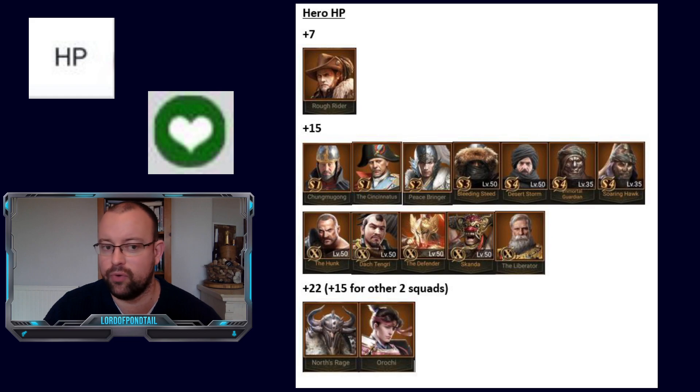North Rage and Orochi are why they're so good early on. You could have a very strong defensive legion if you placed both of them in your formation. So those are the HP boosts you're going to see from heroes, and that's why you'll often see different amounts from the hero boost depending on who is in your formation.